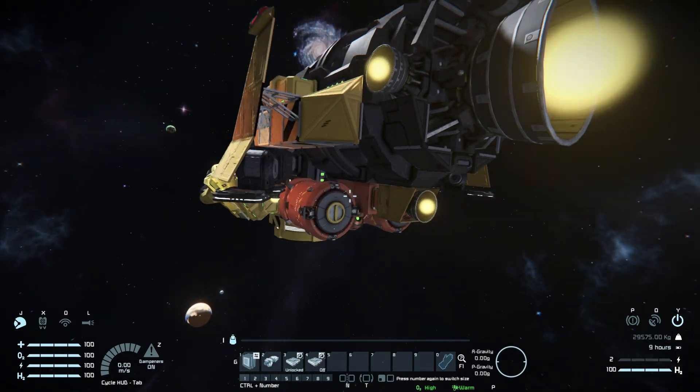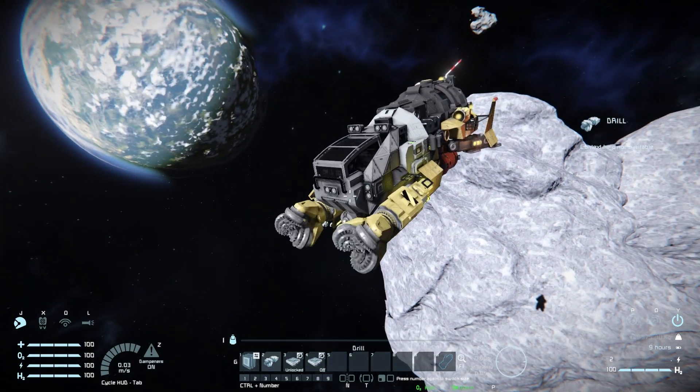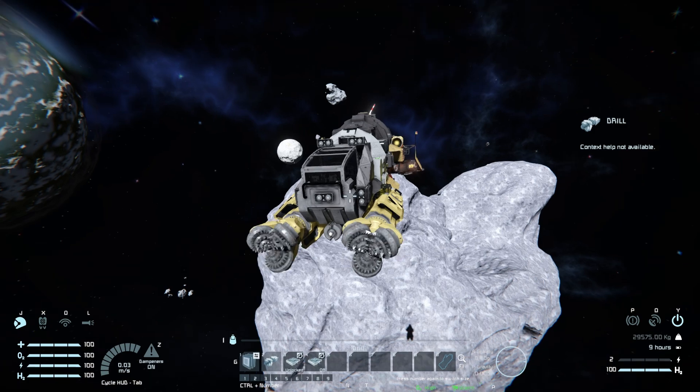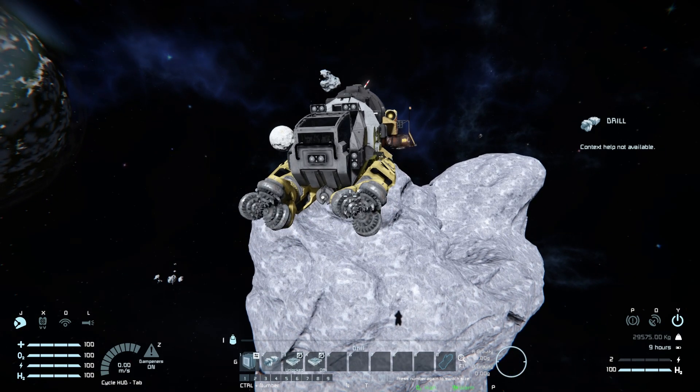Lifting that back up and coming to the front: pressing number two takes over the drills — left mouse button collects resources, right mouse button makes a big hole. Number three and four are for the magnetic plates on the landing legs at the back, to lock them and turn them on and off.